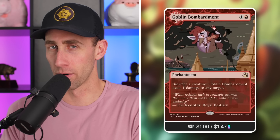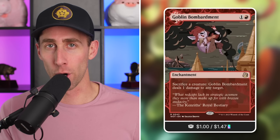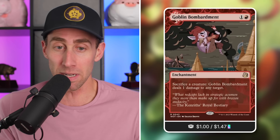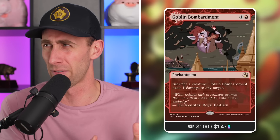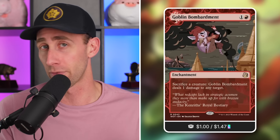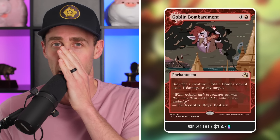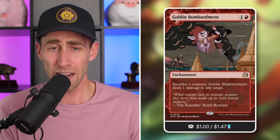Now let's move on to the non-gold-bordered cards that are $1 or less, starting at the top of that list at $1. I'll point out that some of these are showing off very specific art versions of the card, and sometimes different art versions are a lot cheaper. The D&D versions specifically are typically much, much cheaper — like, Decanter of Endless Water is about $3 cheaper than other versions. So art versions are something you need to be looking at if you're a budget player.